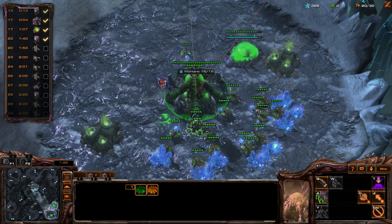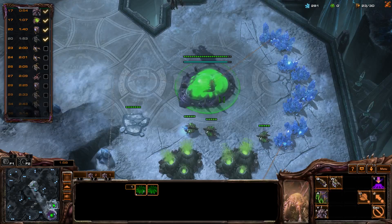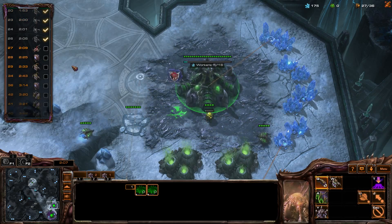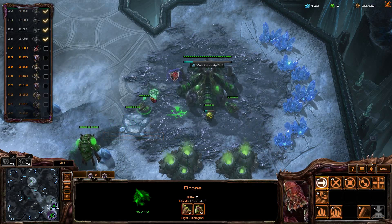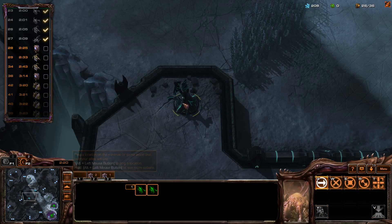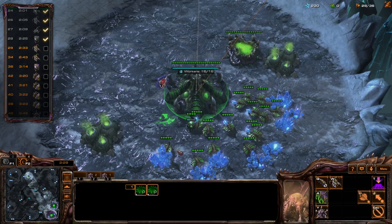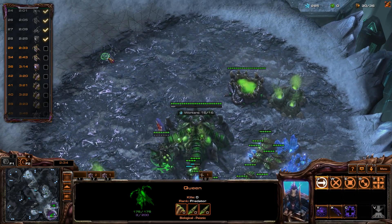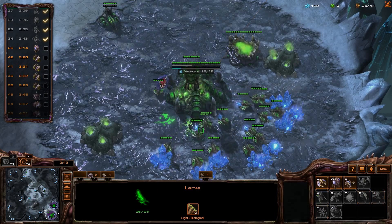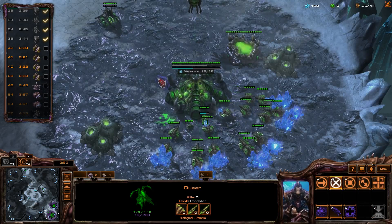Now I need to watch when the pool is ready so I can build Queens and morph Zerglings. I should also build a Queen here, morph a Zergling, and morph a Spinecrawler. My Spinecrawler is a little bit too late — five second delay. Morph an Overlord at around 30-ish supply. We should build another Overlord, and I think I did that.